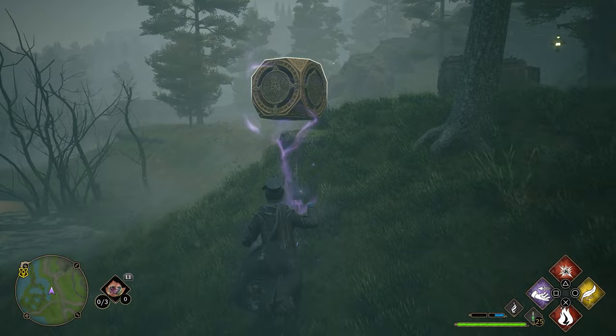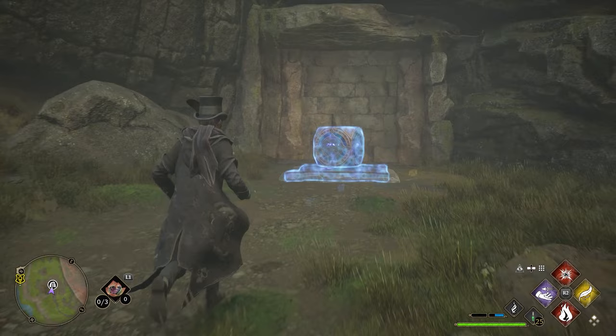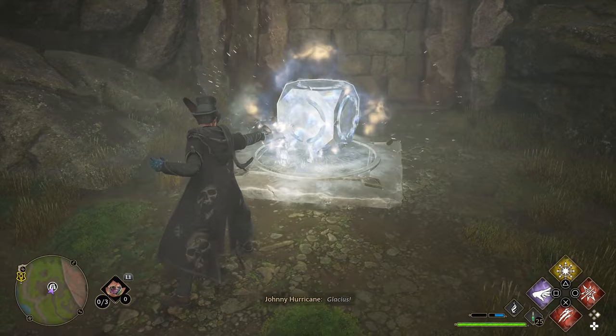Once you get it, you've got to carry this cube all the way back to the entrance of the treasure vault and then put it on that little symbol. Once it's on the symbol, whatever the symbol is — that is the spell you need to use. This one's the ice spell, Glacius, which makes sense because it's an ice spell.